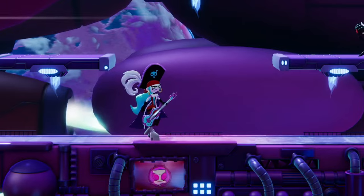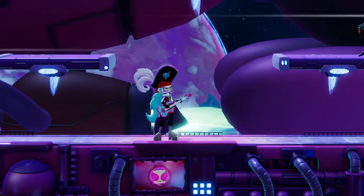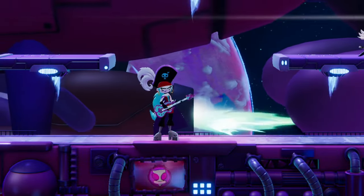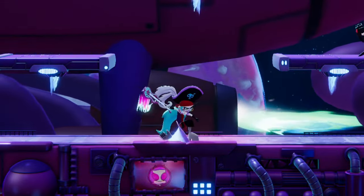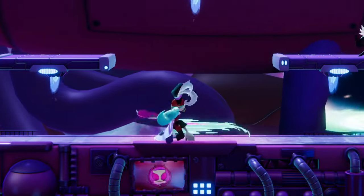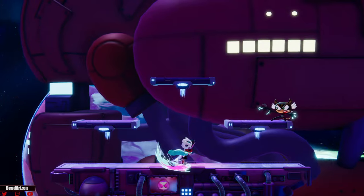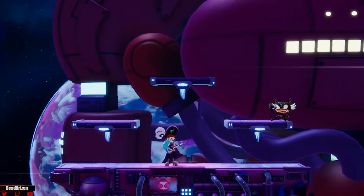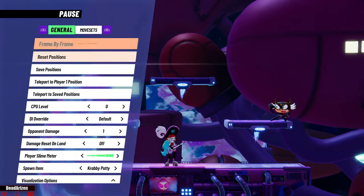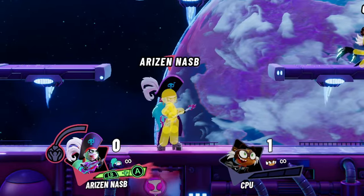We're going to start with her normals so you understand how her normal moves work. Starting with light attacks: her down tilt kind of sweeps in front of her. It's pretty fast for a down tilt — it pops them up and you can follow up. It's a little sweep motion in front of her; it does not hit behind her, only in front.